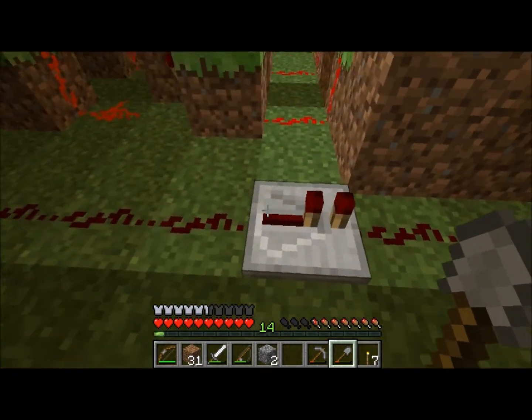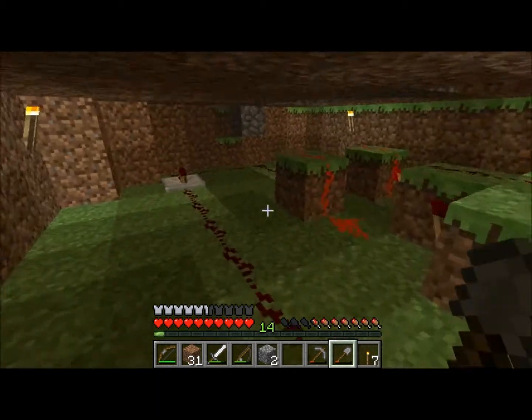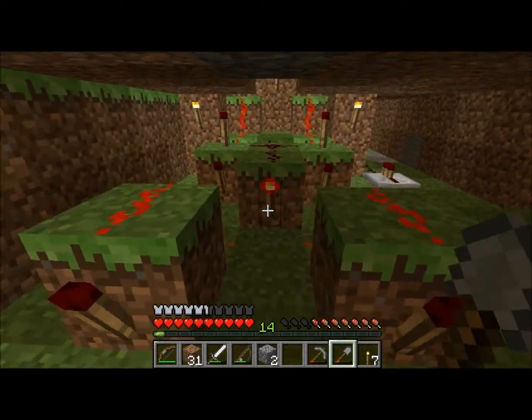Let's hop down here. These are repeaters. You build them with redstone ore in the middle with two redstone torches on either side, and then three stone — not cobblestone — on the bottom.